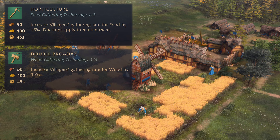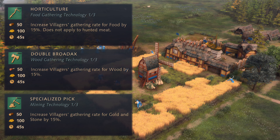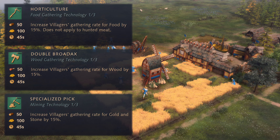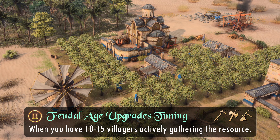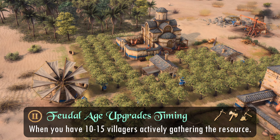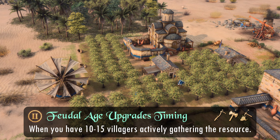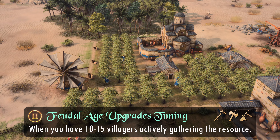With those three standalone technologies out of the way, let's now take a look at the first set of Feudal Age upgrades. Horticulture from the mill, Double Broadaxe from the lumber camp, and Specialized Pick from the mining camp should be researched when you have roughly 10-15 villagers on that resource. Depending on your civilization and build order, this could be any combination of food, wood, and gold — but as long as you have more than 10 villagers actively gathering from a given resource, it's your cue that the time has come to pick up its first eco upgrade.